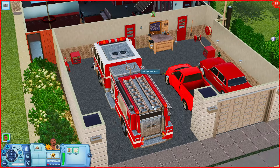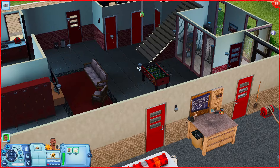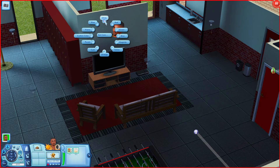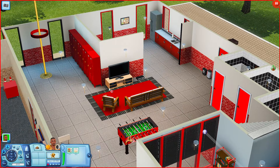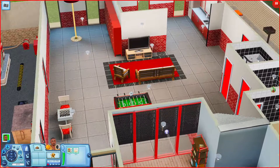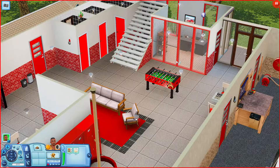When you first come in you have your fire truck, a regular truck and car, and an inventing table. Over here we have the rest. By the way, if you have an issue with the lights on the fire department or salon, just click on a light, go to set color, set it to white and do all lights — it'll make it brighter. Over here we have a chess table, a little sitting area by the TV, a game console, and a foosball table.